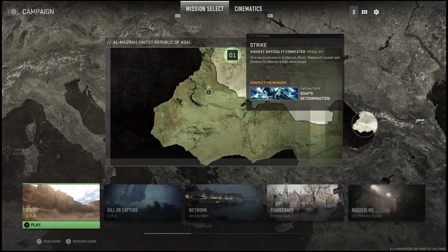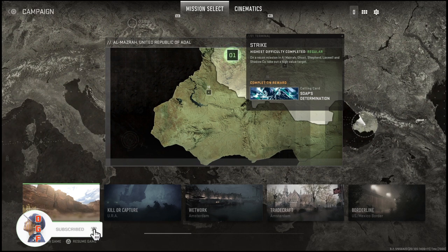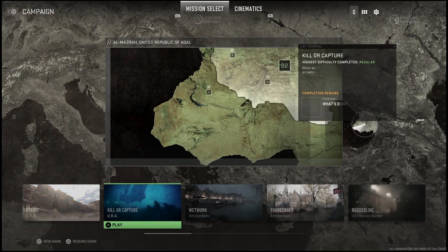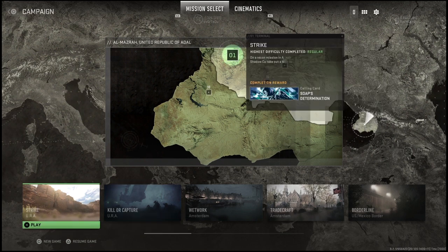What are the rewards for completing the campaign inside of Call of Duty Modern Warfare 2? I have early access to the game and I already completed the campaign in full. For completing every one of the 17 missions, you do get a reward. The rewards can be calling cards, XP tokens, emblems, operator skins, and gun blueprints.